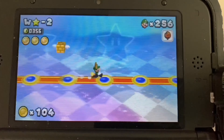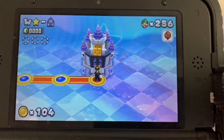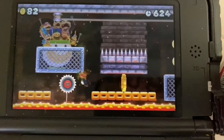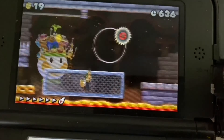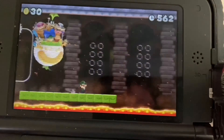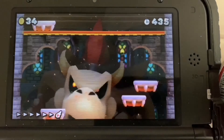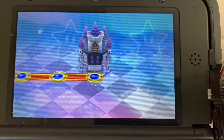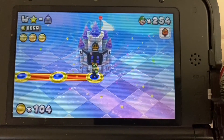Now I'm going to show you how to get the third star. To get it you're going to have to collect all of the moon coins from Star World. Star World is unlocked after completing Bowser's Castle in World 6, and you'll need to spend about 90 star coins to unlock the path with all the Star World levels. I'm going to fast-forward to the last level and collect the final three moon coins.